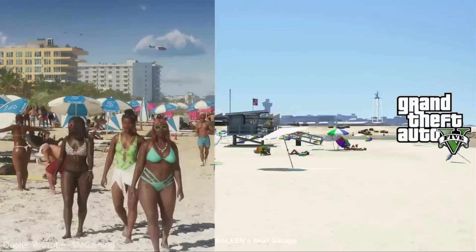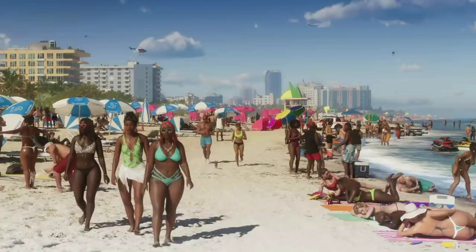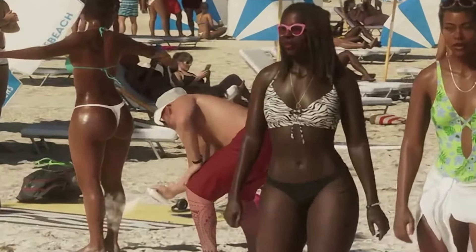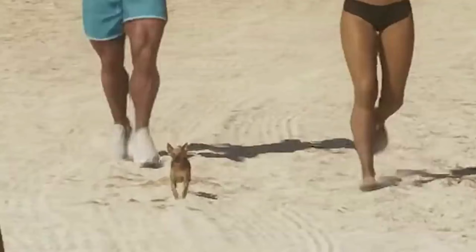The scene shifts to the beach where the population density of NPCs immediately stands out. A comparison with GTA 5 speaks volumes — including the detailed NPCs and notably the diversity in body build, size, and muscle mass. NPCs are not just standing around; there's activity everywhere. For instance, the person on the left is applying sunscreen to a lady, and the couple on the right seems to be shooting content for social media. There's even a cute little Shiba suggesting that NPCs may now have pets.